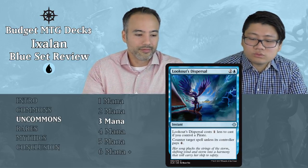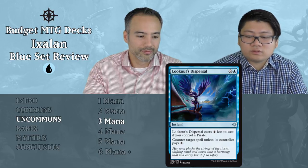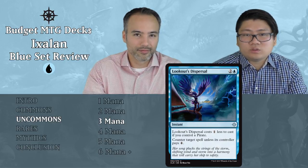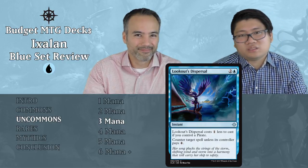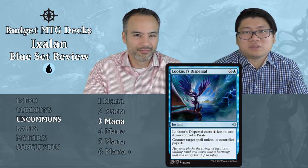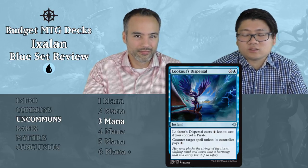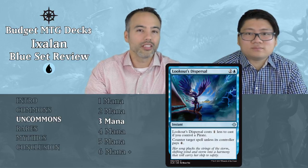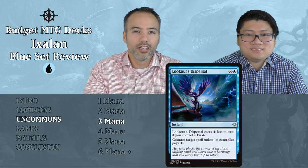Lookout's Dispersal — two and a blue instant: costs one less to cast if you control a pirate, and counters target spell unless the controller pays four mana. So it might be two mana if you have a pirate, but is it worth it? Still not. We have Cancel which counters anything regardless of how much mana someone has. Even if you think it's great in a situation, they might just have the extra four mana and that's a feel-bad moment. Just put it aside.